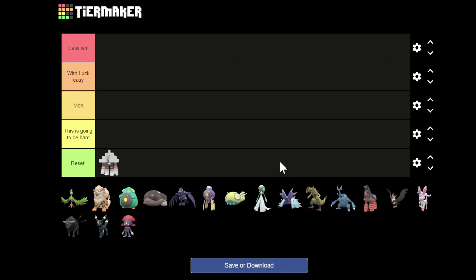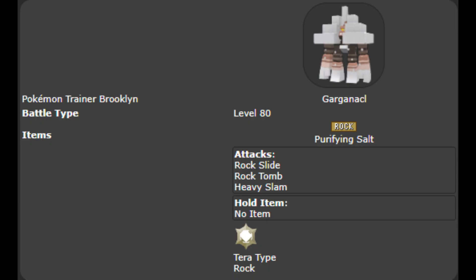One of the worst ones is Garganacl. It only has attacks and all of them are physical. Since Cinderace uses Bulk Up, which also boosts its Defense, Garganacl does absolutely no damage. Its ability Purifying Salt has no useful properties since it only protects Garganacl from being inflicted with status conditions. The only use it has is the speed drop it inflicts with Rock Tomb, but that's probably not going to matter. So Garganacl has the lowest spot in my opinion.